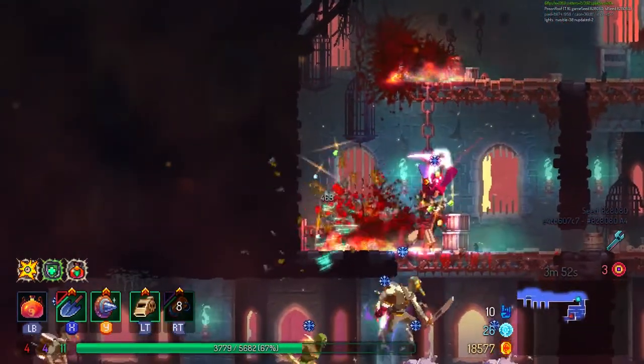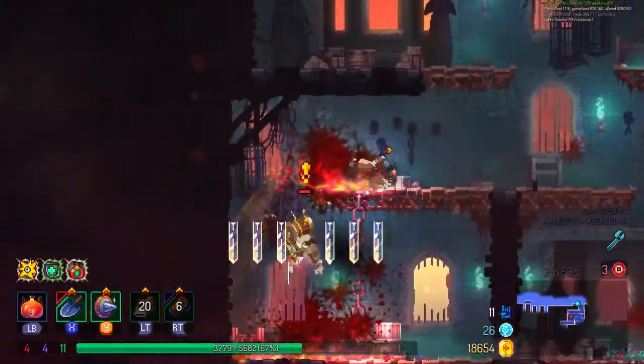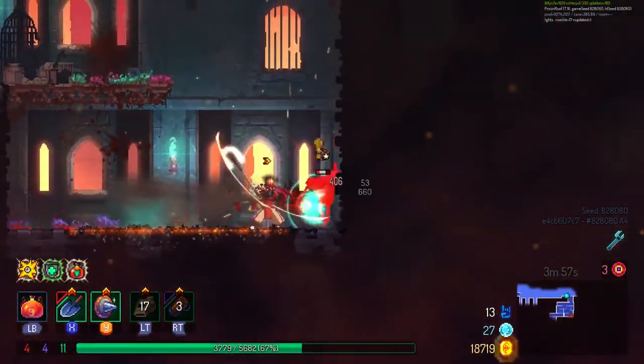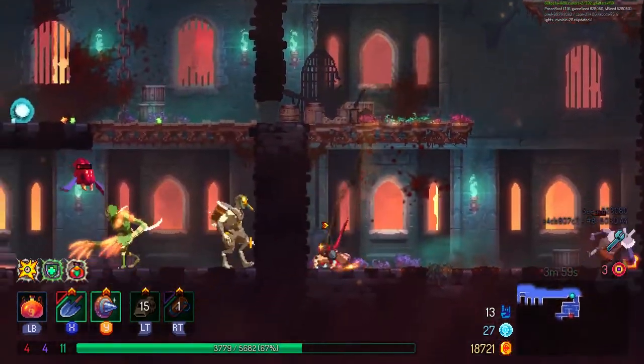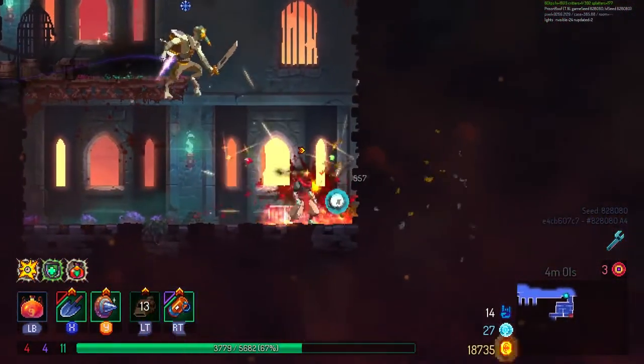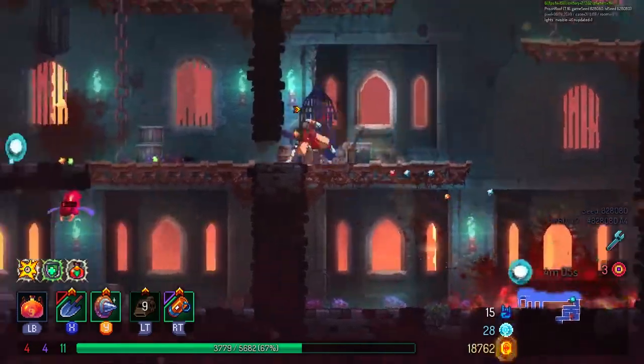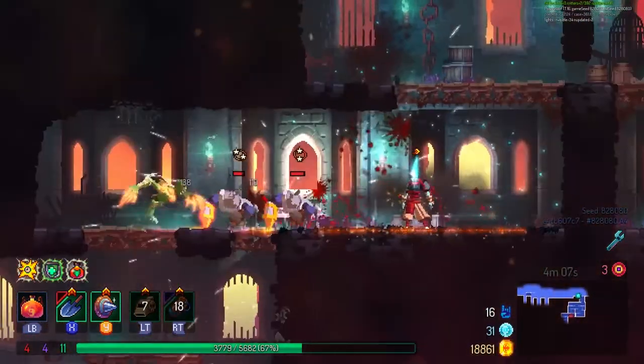For anyone who's out of the loop, we've just released our 14th update of Dead Cells. It's called Who's the Boss? — kind of an edgy name. What we're bringing here is six new mobs and seven new weapons which, as you might have already guessed from the name of the update, are all based around the bosses of Dead Cells.